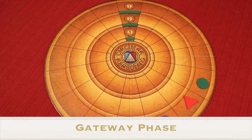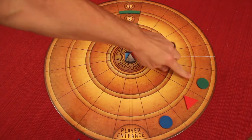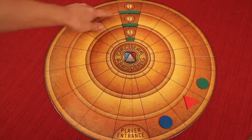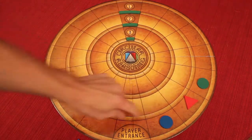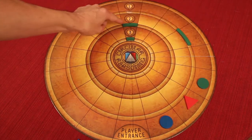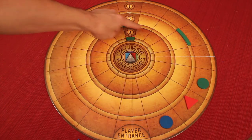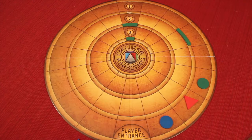After each player has moved once, the gateways will move. For each level, for every piece on that level, the gate always moves clockwise. So in level one with three pieces, the gate moves three clockwise: one, two, three. Level two and level three have none, so those would not move. If there were pieces there, they would always move clockwise equal to the number of pieces on that level.